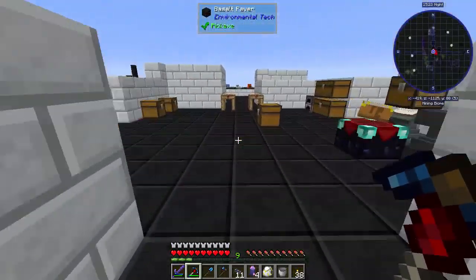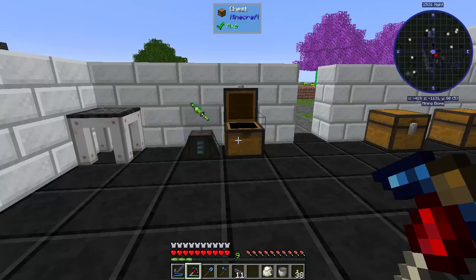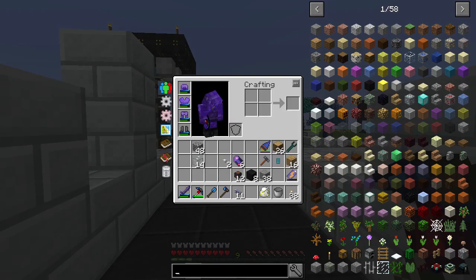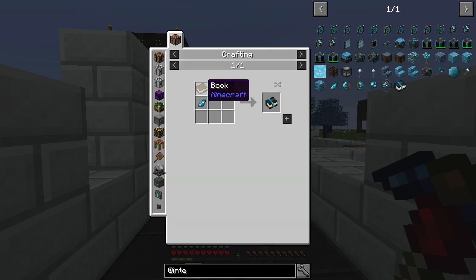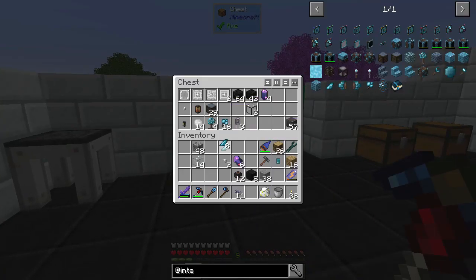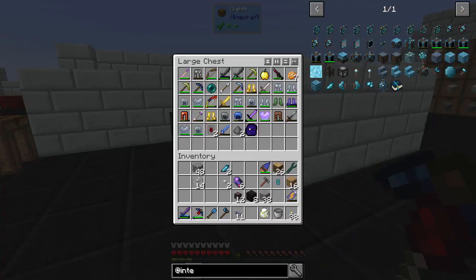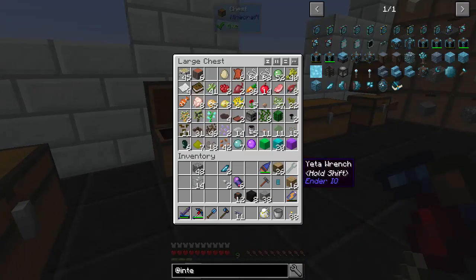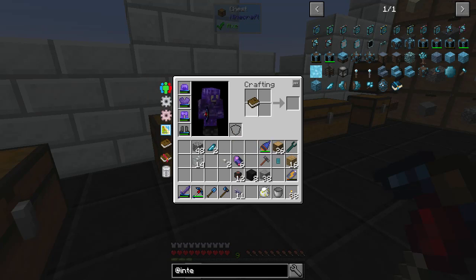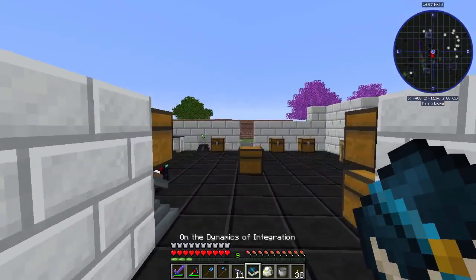So what does that mean for us? We need to kind of automate this, and I need to look at Integrated Dynamics. Now, this is a very powerful mod but it's also very complicated. So we need two of these and a book — there's a book. And why do we want this book? Well, it tells you basically everything about this complex mod. So basically what this can do is we can set up a lot of operators and stuff like that. What we're going to have is a dropper that drops an item in here, and then we're going to look at the item. When the item turns into the pure version of the crystals, we're going to activate a vacuum hopper or something like that.